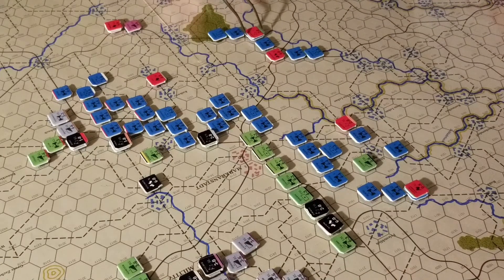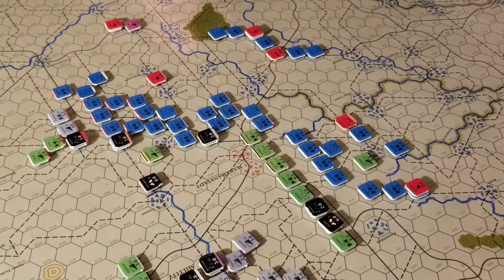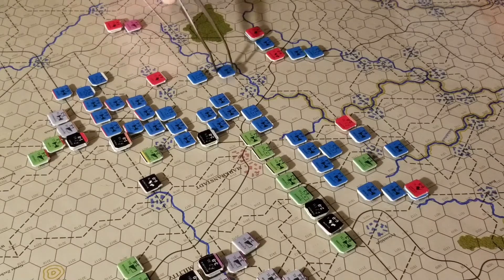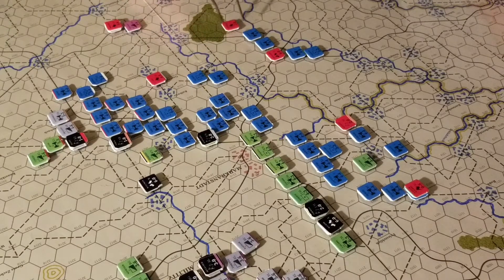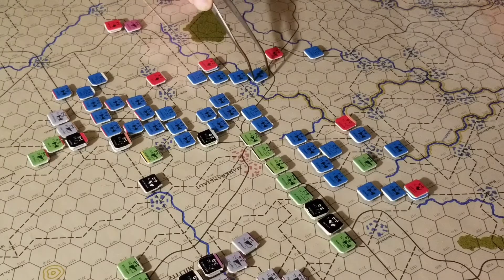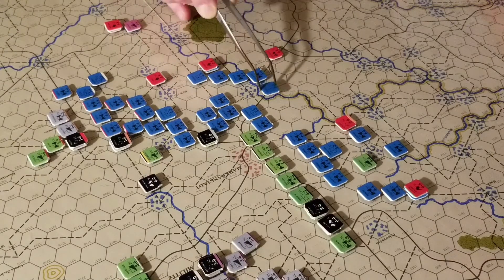So let's go ahead and activate the Fifth Corps — they were actually the first ones to come on the board. Still learning to play this one. Let's get these guys moving. He's on the road, so he'll be able to move five on there. Start getting them up — one, two, three, four. He can go one more if he stays on the road, so we'll go to seven right there.